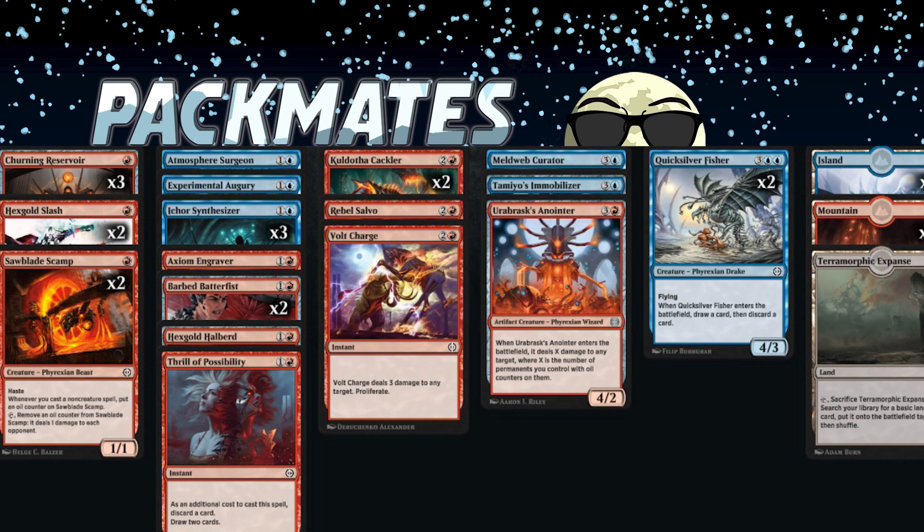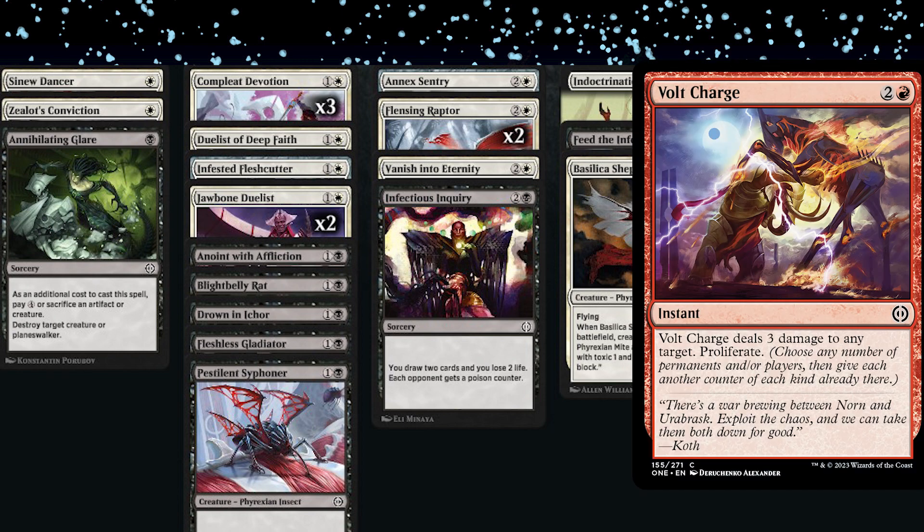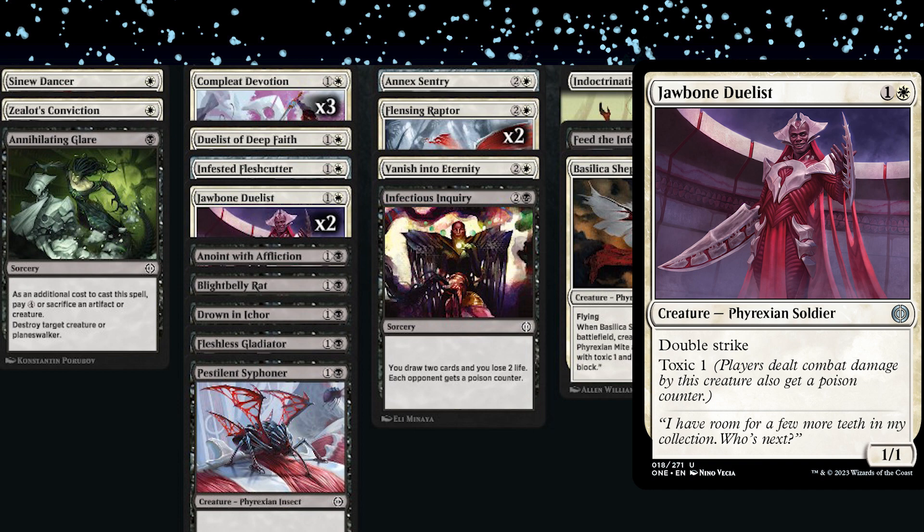Andrew had a good week too — another 3-0 with a Black/White infect deck. It was hardcore 'get you to 10 poison' rather than corrupted value. He didn't really commit early in the draft — first-picked Volt Charge, the three-mana proliferate instant. He took a couple blue cards, a green card, then got Jawbone Duelist fourth or fifth pick and realized the infect deck was open — at least four people to his side clearly weren't in it.